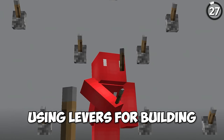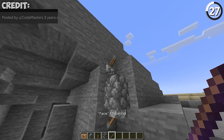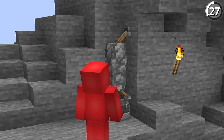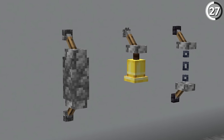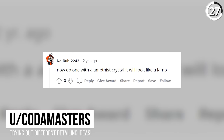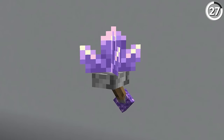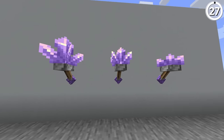You probably don't think about using levers for building, but after seeing this, you'll reconsider. With just two levers on a cobblestone wall, we can get a nice piece of detail for your next wall. As this example shows, you could tuck a whole bunch of things inside the middle of these two levers and have it look pretty cool. Personally, I'd like to take after this comment and make one of these with an amethyst crystal — that would be particularly cool to see, and it would also serve as a light source.